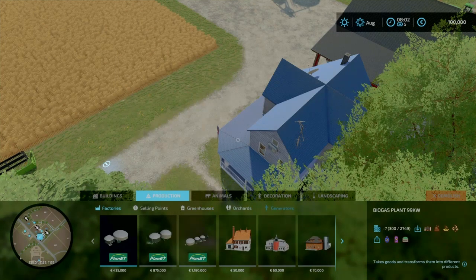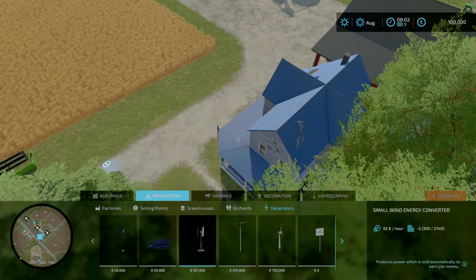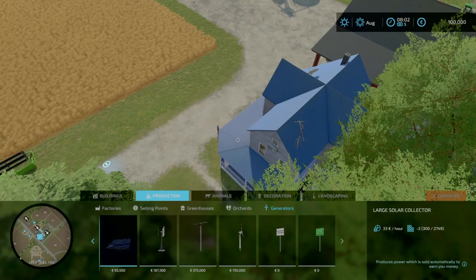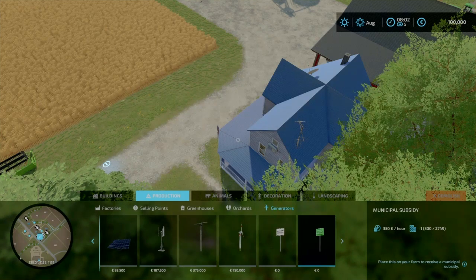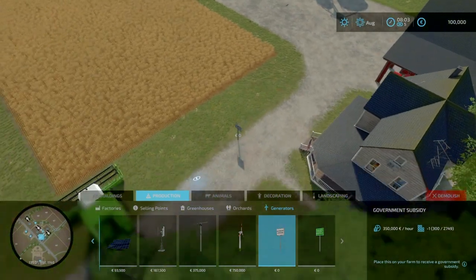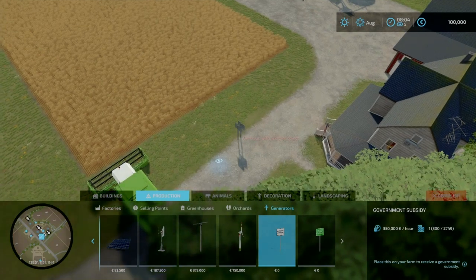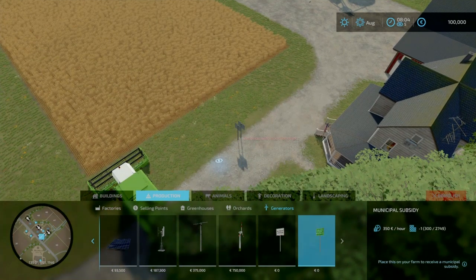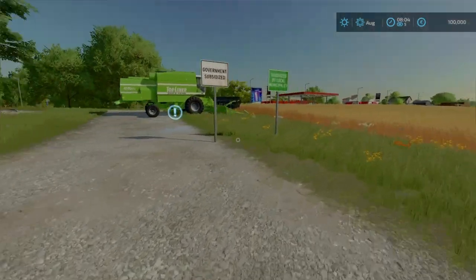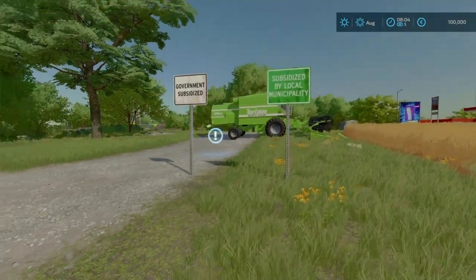We need to go over to production underneath that, then select the menu generators just under that. If we scroll over to the end, we have your two government subsidy signs — one giving you 350,000 per hour, the other giving you 350 per hour. We'll go ahead and place one here, then place the other right next to it. Backing out of the menu, there we have it.